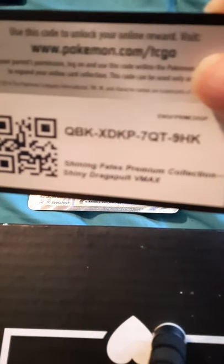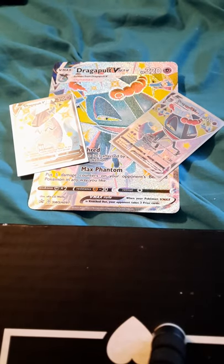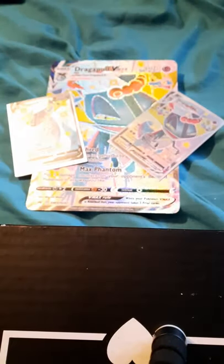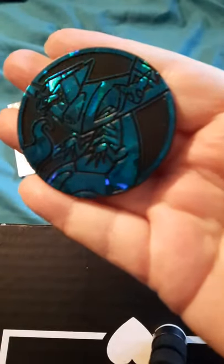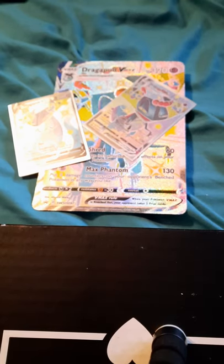So here is the code card. And in here you get seven packs — one, two, three on one side, and four, five, six, and seven. No Charizard artwork. This is the giant coin. I do think I have some other Shining Fates just randomly hanging out, so we will do those as well if there is time.